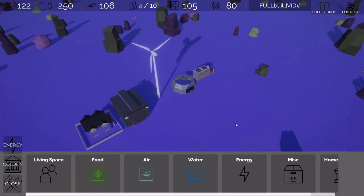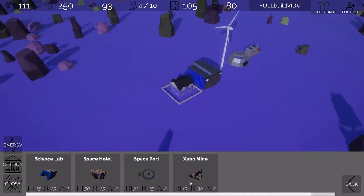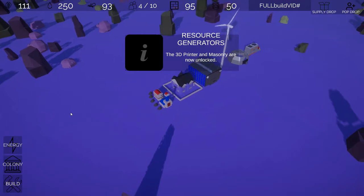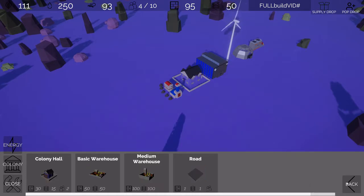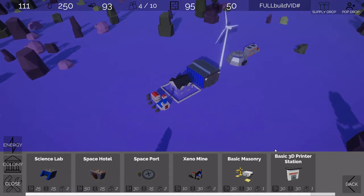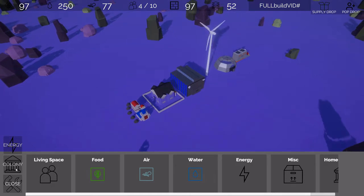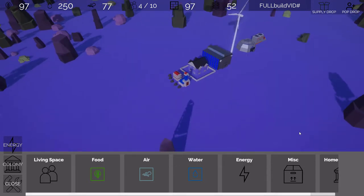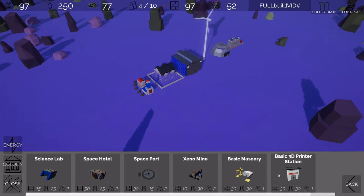To get stone and plastic into the world, we can go to home interests and build the Xenomine. What the Xenomine does now is generate a little bit of stone and a little bit of plastic, but it also unlocks the 3D printer and the masonry. So now we have two new buildings: the masonry and the 3D printer station. The masonry generates stone and the 3D printer generates plastics.